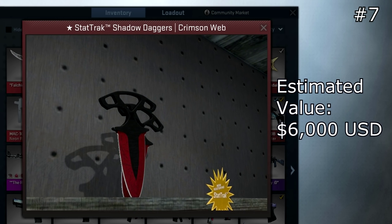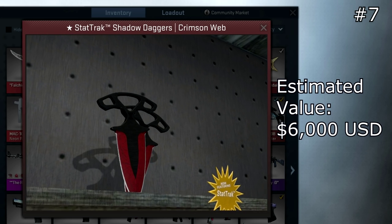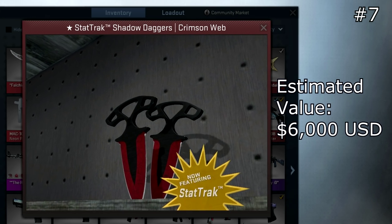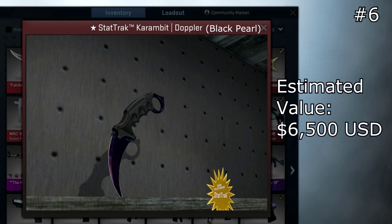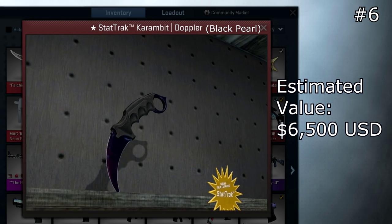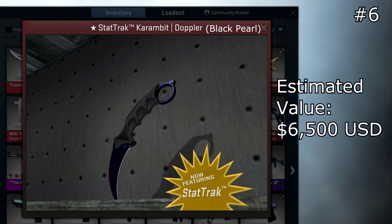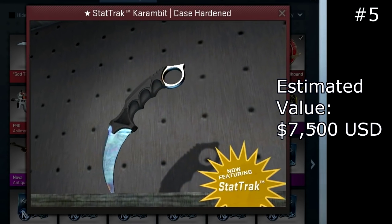Next up at number 7, we have the StatTrak Shadow Daggers Crimson Web Factory New. I don't think this is going to be worth $6,000 for long — right now it's only worth that because the Shadow Daggers are really new, and after a year there will probably be more of these. But someone was actually offering to pay $6,000 for it, so that's where I got that price from. At number 6, we have the StatTrak Karambit Doppler Black Pearl. Three more have dropped since my last video, so I think it's only worth around $6,500 now, which is still an awful lot.